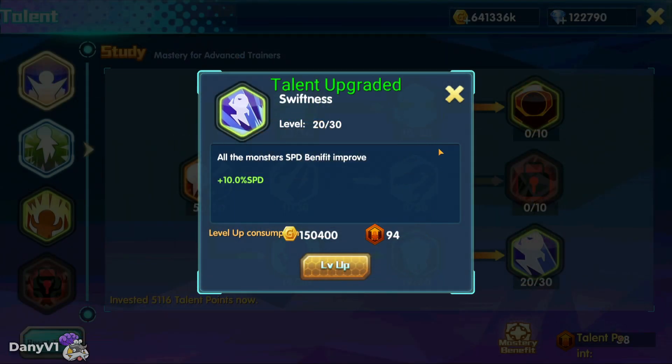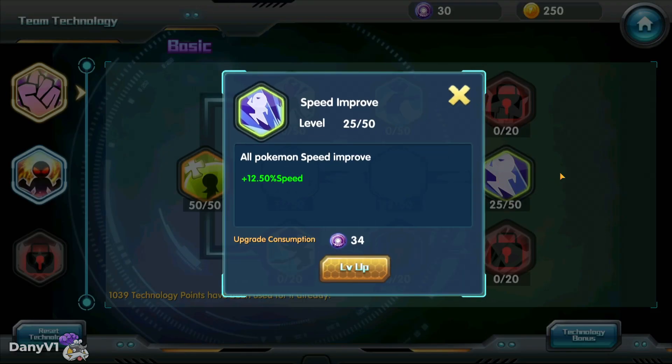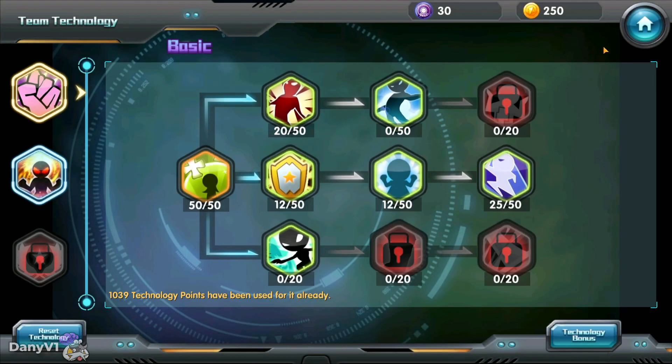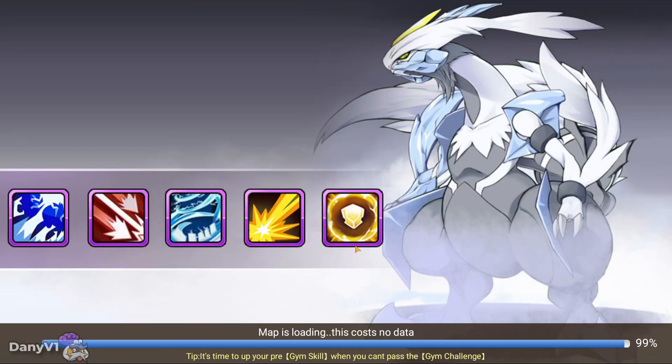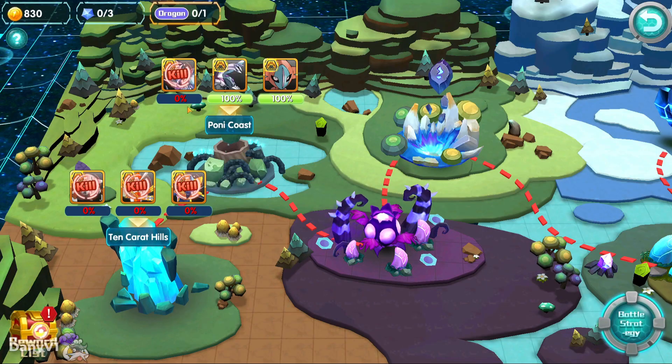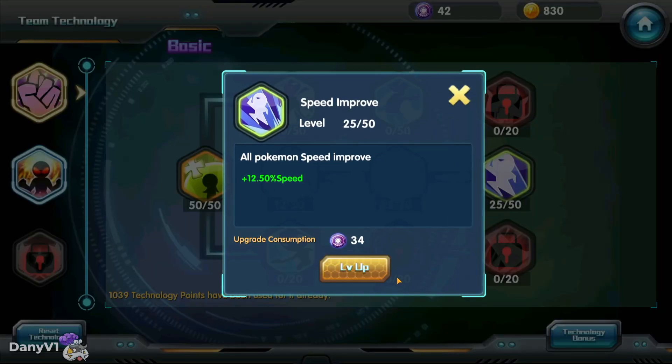Let's get some speed on our talents. And similar to talents, we also have team technology, which we can improve our speed a little bit over here. So I am going to attack the team boss really quick. After using my team boss chances, Dialga should be dead — yes. And I got myself some team technology points, which I can improve my speed a little bit over here as well.